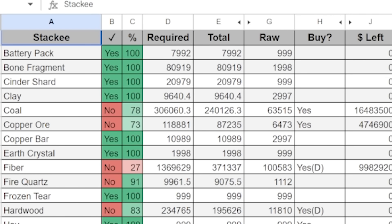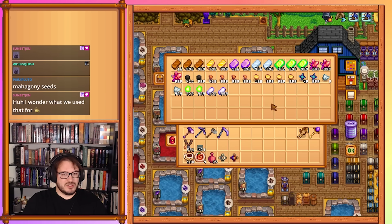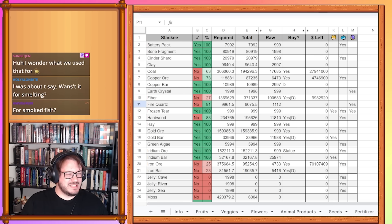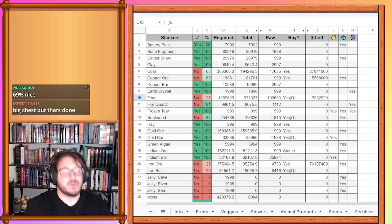Coal will actually be done despite how it looks. My current coal is 17,685 — kind of low because I traded it all for mahogany seeds, dropping about 50,000. Copper ore — I think we can set that to 999 because we're done with copper ore entirely. We needed furnaces to make the heavy furnaces, but those are done now, so copper ore is done.